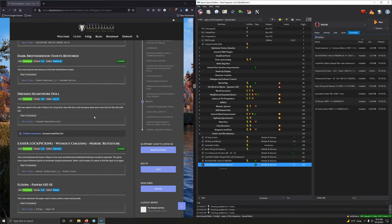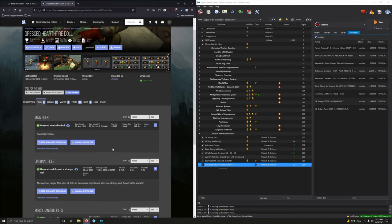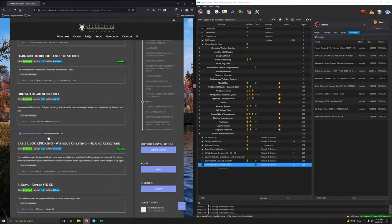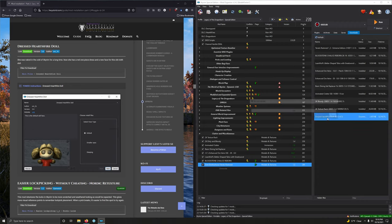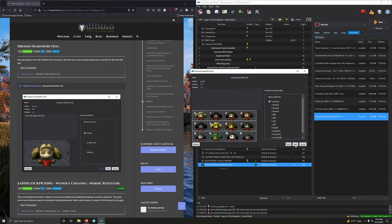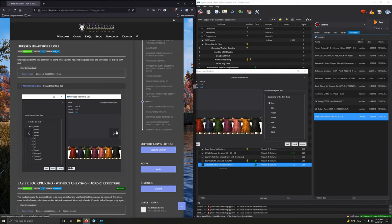Dressed Hearthfire Doll — she was naked in the cold of Skyrim for a long time; now she has a red one-piece dress and a new face for this old cloth doll. There's a FOMOD. Downloading the main file and opening the FOMOD.